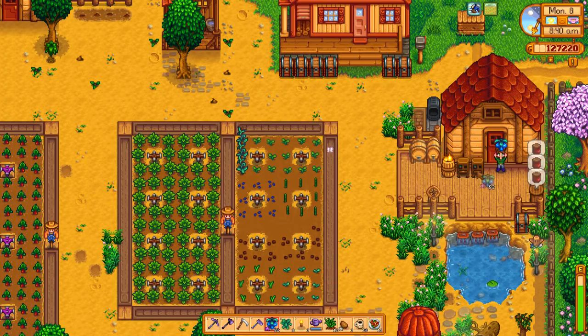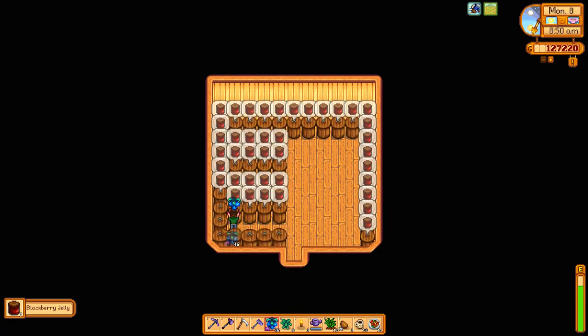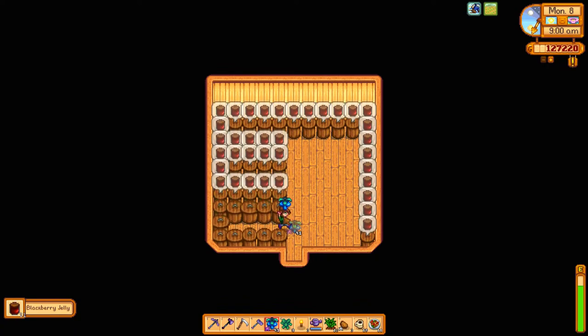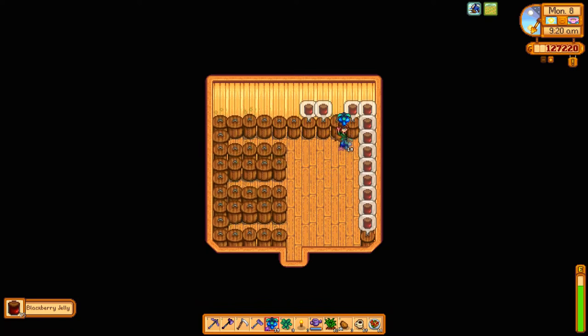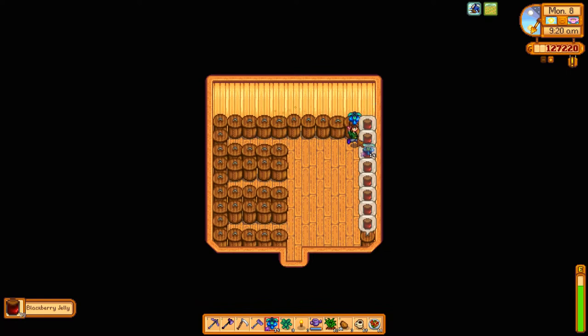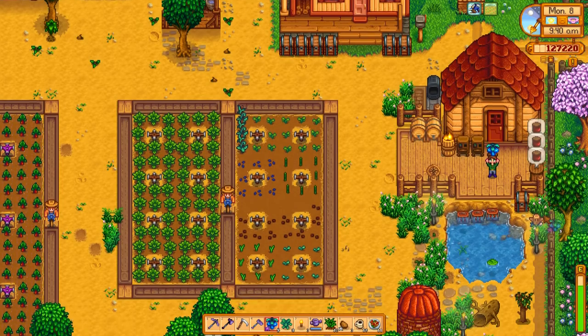Let's do our preserve jars. I think we need ore, so we might go to the blacksmith, and I would like some more grass. Because if we're gonna stay around the farm, then I would like to decorate. I like the barnyard, I like the crab pot area, but we need to get some paths in here.